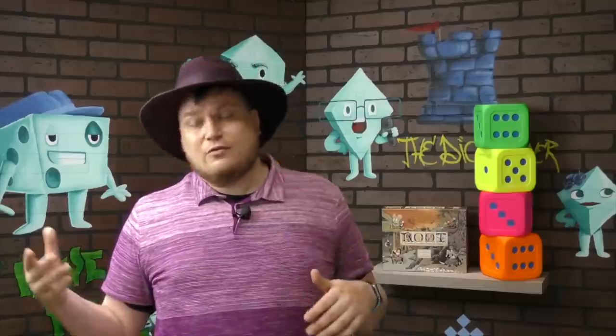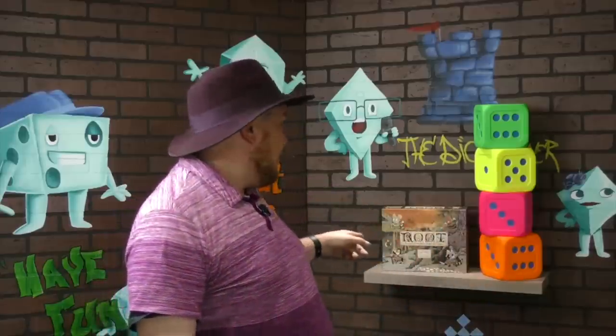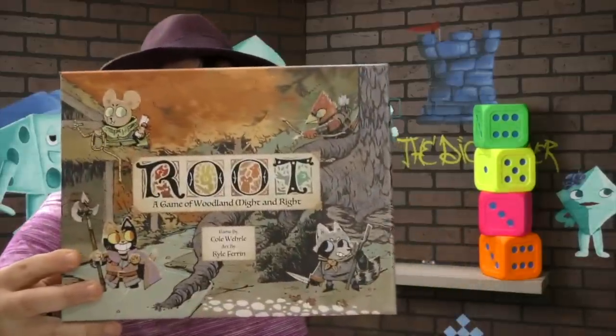If you've ever heard of Vast, it was a game that kind of blew my mind when I first saw it because it had five different factions that all played very differently — a knight going after a dragon, fighting some orcs with a thief, and someone was even the cave. Well, Root is the same thing, except this is a four-player game where you're going to be one of four different factions that play completely differently.